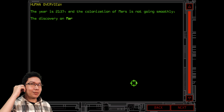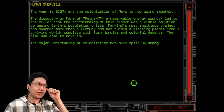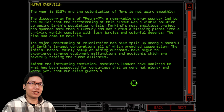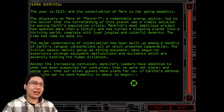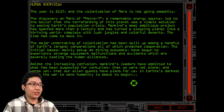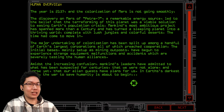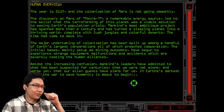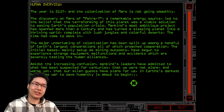Minimal voice acting — it's 97. Human overview: the year is 2137 and the colonization of Mars is not going smoothly. The discovery of Petra 7, a remarkable energy source, led to the belief that terraforming the planet was a viable solution to easing Earth's population crisis. Mankind's most ambitious project spanned more than a century and turned a sleeping planet into a thriving world with lush jungles and colorful deserts. Colonization has been split among Earth's largest corporations, all of which preached cooperation. Their mining outpost bases have begun experiencing strange equipment malfunctions, and mankind's leaders have admitted that we were not alone — and that our alien guests have plans for us. In Earth's darkest hour, the war to save humanity is about to begin.